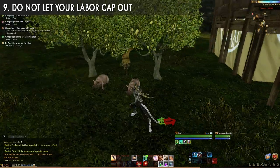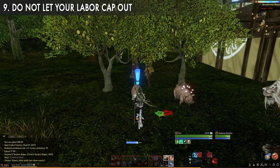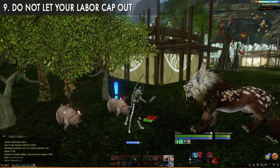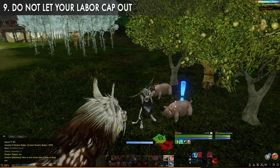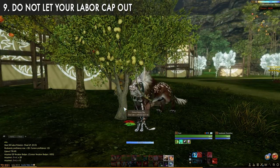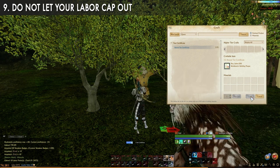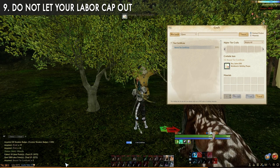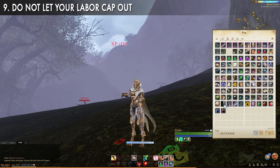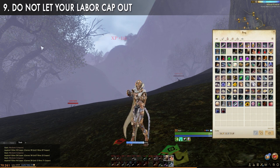Do not let your labor cap. Labor is a limited resource that not only grants experience when used but also grants mastery and leveling of professions — and in a way, resources. Sure you might need to find a tree to cut down, but you are in essence trading labor for lumber. Never let your resources cap. If you're really struggling to spend your labor, just pop over to the scarecrow and create some of those 200-labor tax certificates — you'll need them later. If you don't have a paid account, hold on to those different purses, right-click them to spend X labor to open them, remove labor at will with almost no effort, and get the little bonus reward of Archeum and currency.